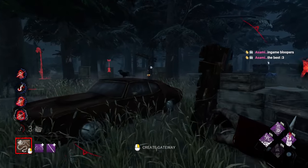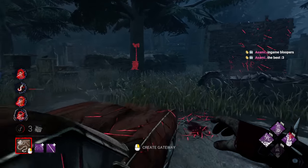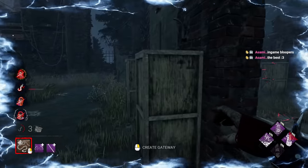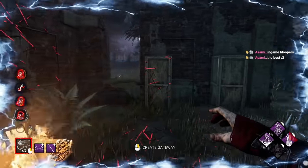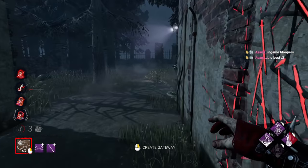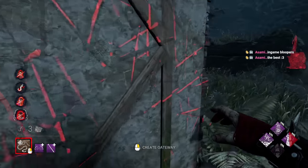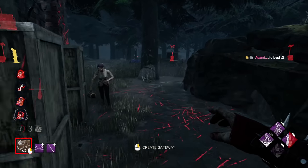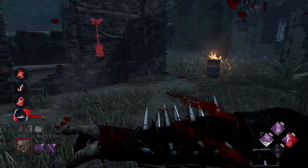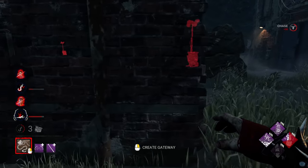Now we can go over there and pop that gen. Feng Min is over here to the right — is it worth going after her quickly? Probably, she's out of position. She used Dead Hard — alright, let's go quickly pop this generator and then go deal with them.